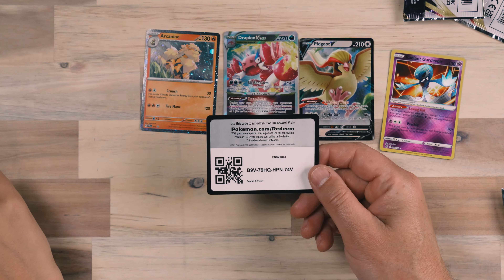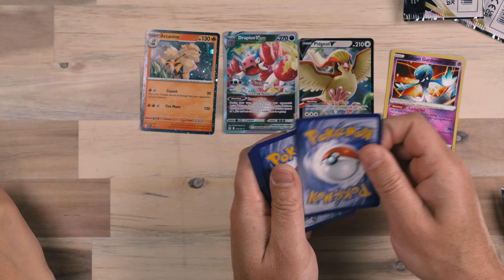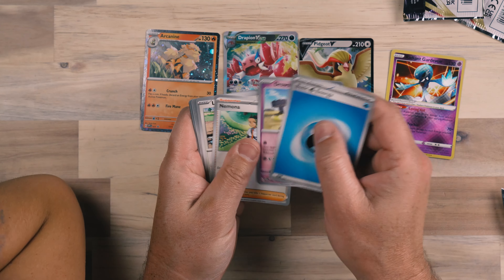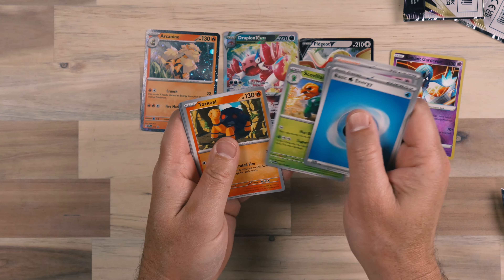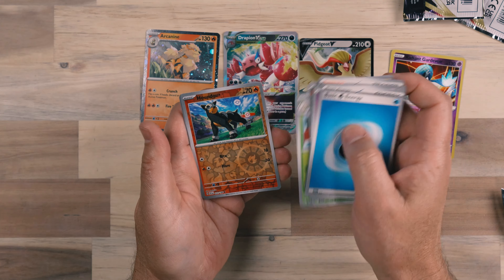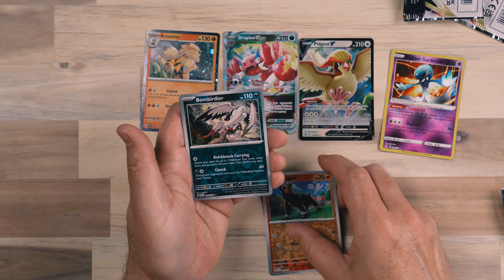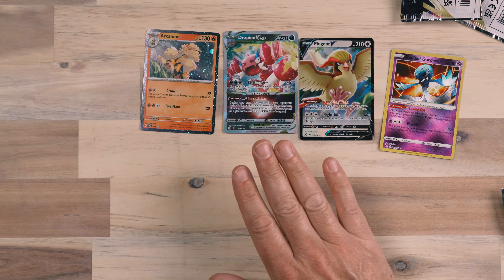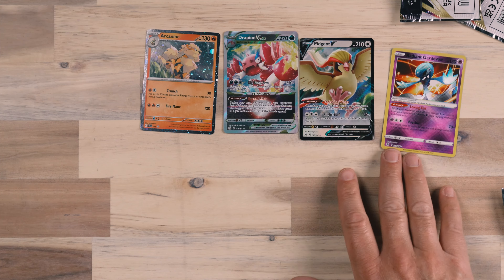This last pack will make or break whether the blister was a dud or awesome — usually one pack has hits in it. We've got basic energy, Drowsy, Nemona, Lechonk, Flabébé, Scovillain, Torkoal, Breloom, Houndour reverse, Bombirdier reverse, and a Professor's Research hollow. So we got skunked out of that one. Overall, out of this whole session: we got the Drapion V-star, another Pidgeot V, the Radiant Gardevoir — not as big a hit rate as last time. Let us know what you think in the comments, check out our Discord, and we'll see you in the next video!